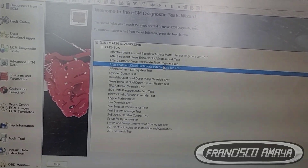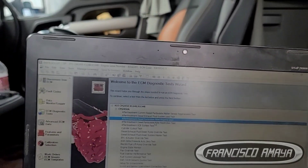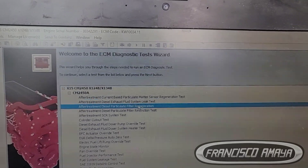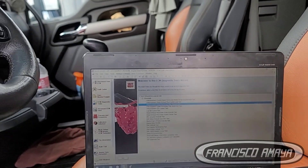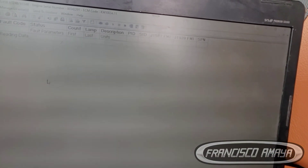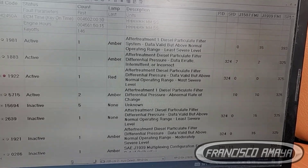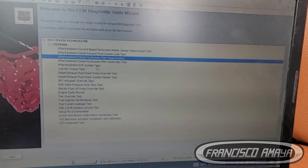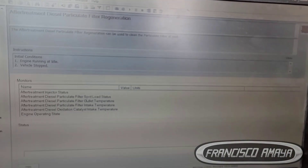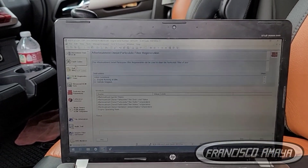If the DPF filter is causing the pressure to spike, the computer will indicate that. If no restriction is found, you can do a regular regen. If the system is working correctly, after the regen these fault codes should clear — but only if the regen completes correctly. When the regen is running it shows green. If you do the regen and the codes don't go away, there is still an issue.